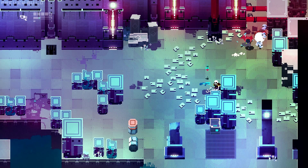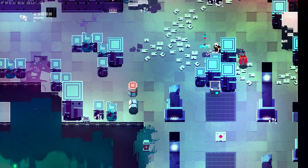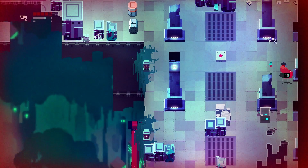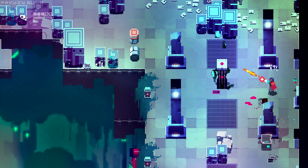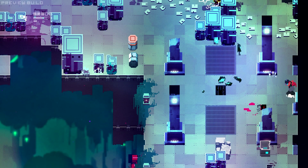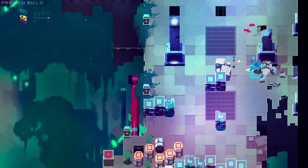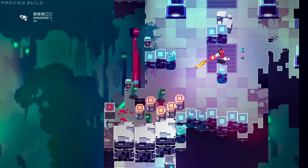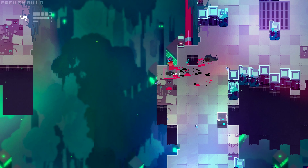Now there's another gun here — I'm not sure if I want it or not. It's like a shotgun. I think I like the sniper rifle better and the pistol. I can snipe the barrels. Boom, you're dead — how does that make you feel? That's helpful.